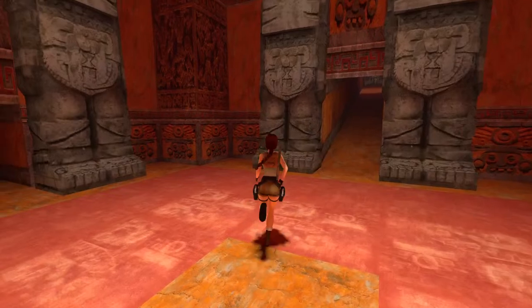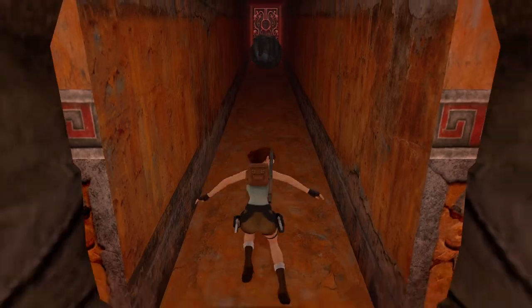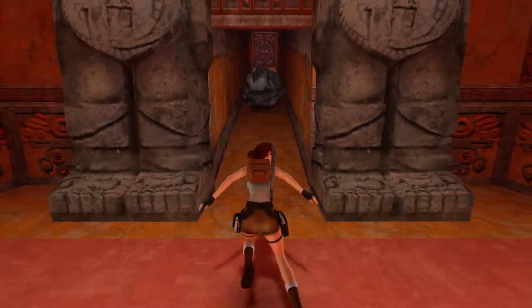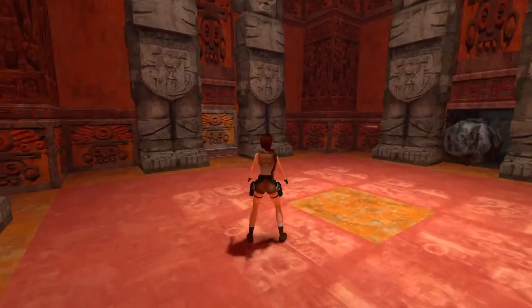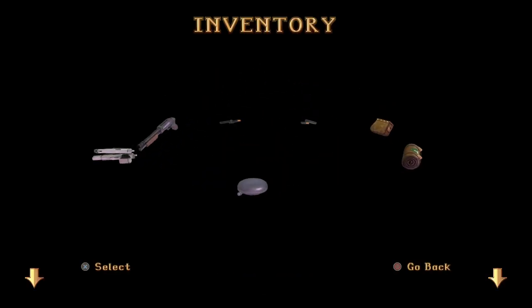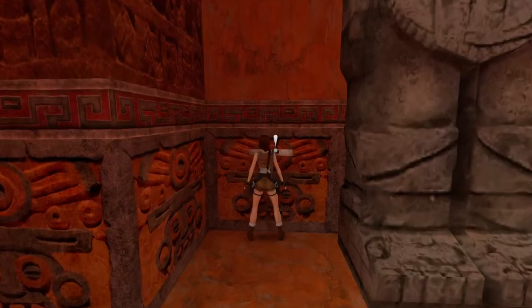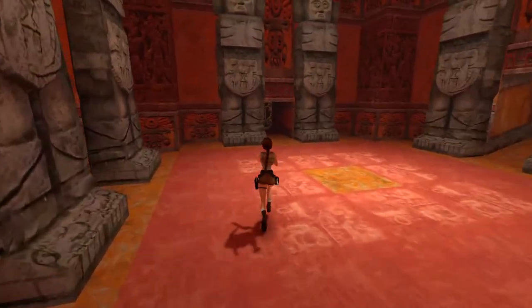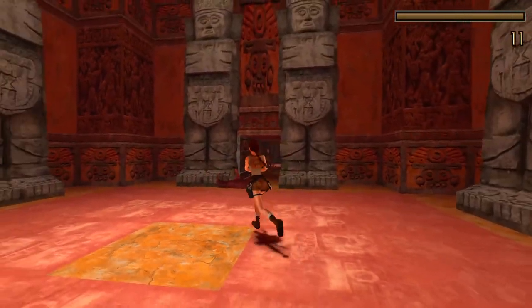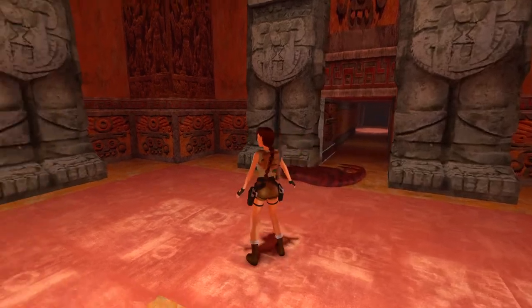First thing I'm going to do is trigger this boulder trap that's up here, just jump out of the way. One thing I actually want to do is play with my new shotgun - we got the shotgun in the last level. We're going to come over here and throw this switch, which is going to cause a couple of velociraptors to come out and play. One shot each drops them like bad habits.